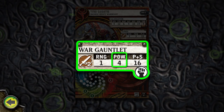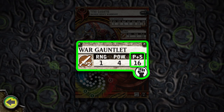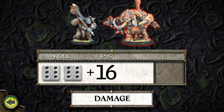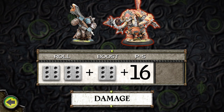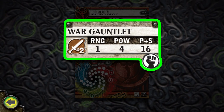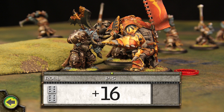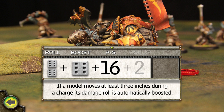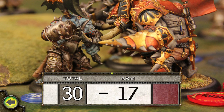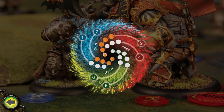Damage from the attack is based on the power of the weapon plus the model's strength. The base total already appears on the stat card as P+S, or power plus strength. A normal melee damage roll uses 2d6, but models that charge get to boost the damage roll on their initial attack for free. The gladiator makes its first melee attack against the axer with one of its war gauntlets. The attack roll is greater than the axer's defense of 12, so the attack hits. The damage roll is boosted for free, and the gladiator also receives a strength bonus of plus 2 from the Abuse spell.